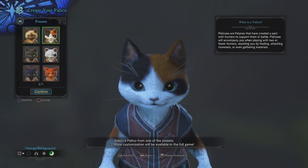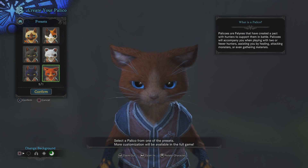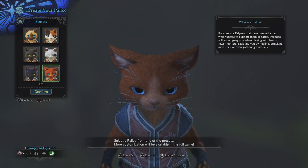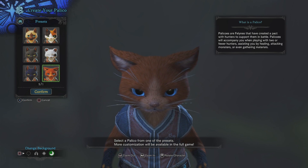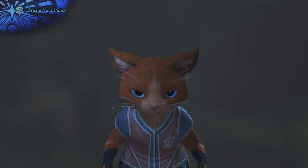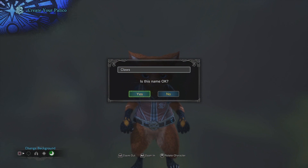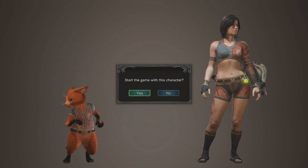Now we can pick our companion, our palico. Not sure who to choose - they all look really nice. I like this guy though, I guess I'll choose this one. Wait, no, this one. Name - what should I name him? You know what, let's call him Claws. Why not? Start the game with this character. Yes.